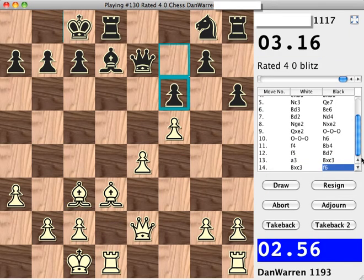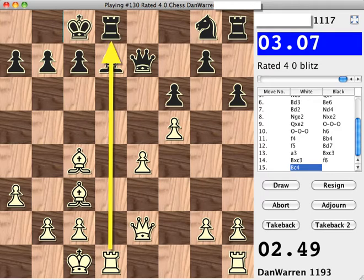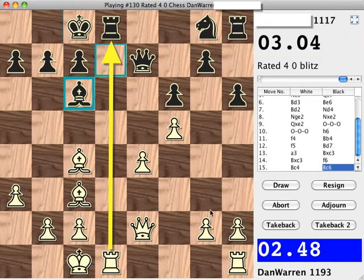So black exchanges pieces on c3. And I think for right now, let's move the bishop over to c4, and let's just start to build up some pressure on the d-file. My rook on d1 is strong — there are no pawns on the d-file, so we say the d-file is open.